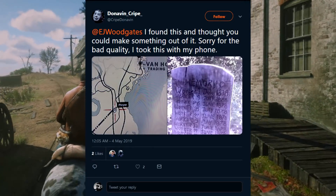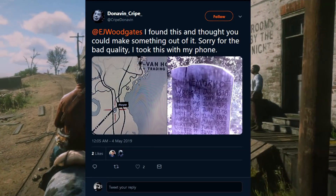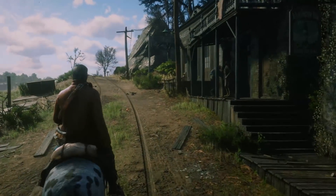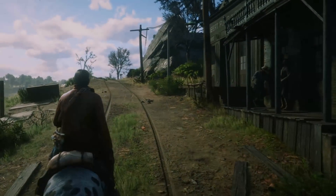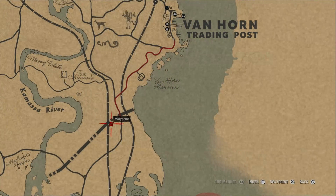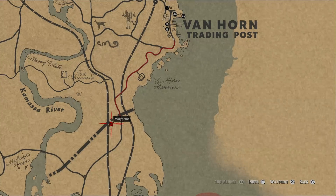Anyways, in today's video we're going to be taking a look at something that a viewer did tweet at me, which is some really mysterious makeshift memorial slash grave. That's why we're currently in Van Horn, as where we want to be is just a bit south of that — heading to this point just south of Van Horn where we will find this mysterious memorial.